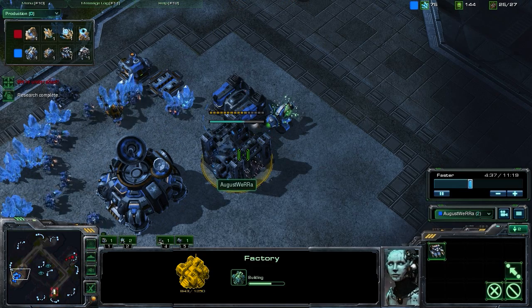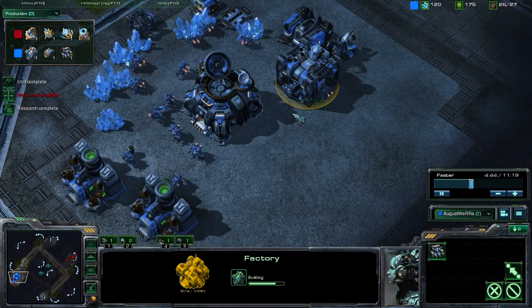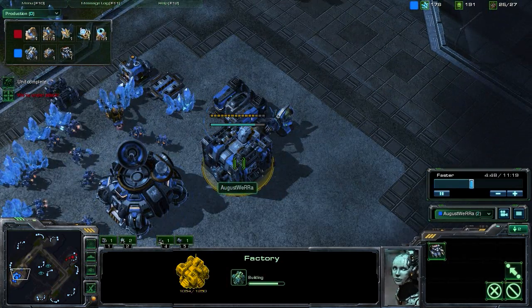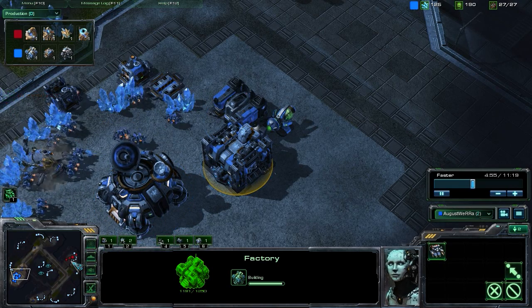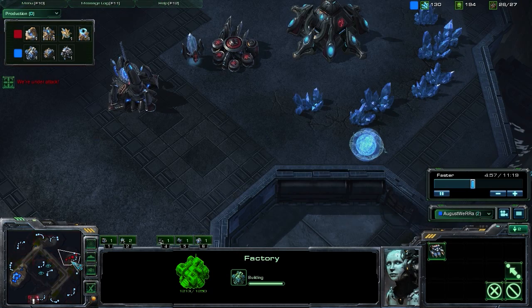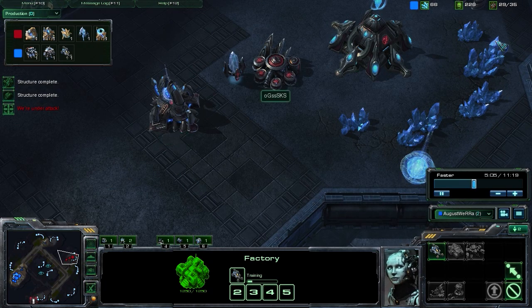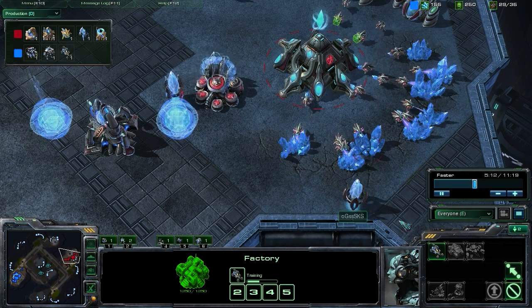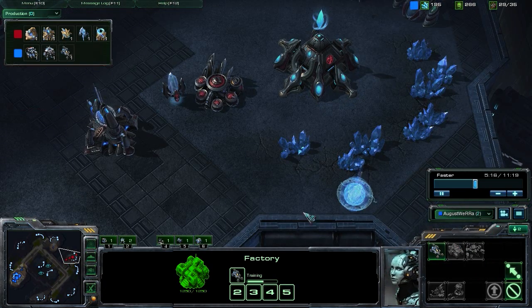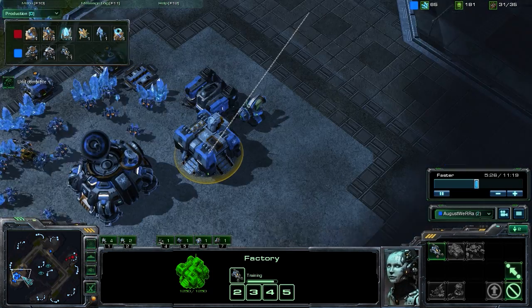Taking a look at what we have going on: we are building a factory, which we did once we had the gas necessary. After producing our Marauder, we went ahead and dropped a factory with our next 100 gas. You're not going to want to try something fancy like this if you're going to be seeing an early rush. We did move into our opponent's base, and this is what we saw: one gateway, a Cybernetics Core, and a pylon warping in. This isn't anything to really worry about — if we saw two gateways, we might have to worry about an early push, but this is a pretty standard opener for Protoss.